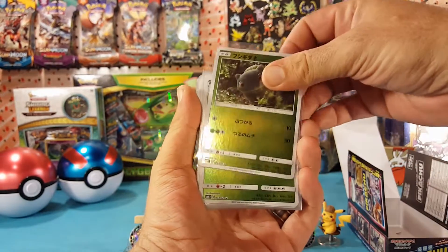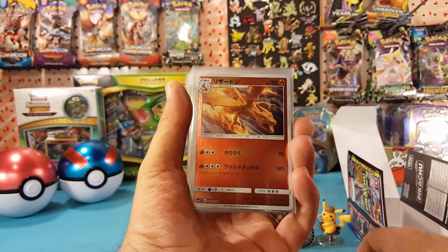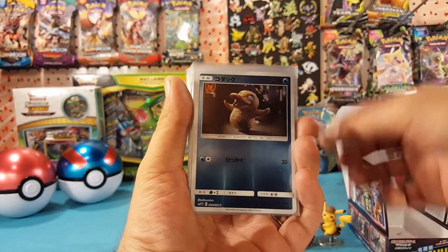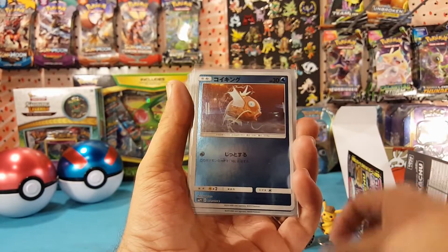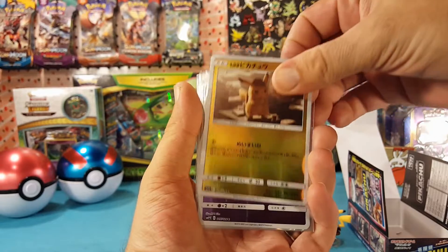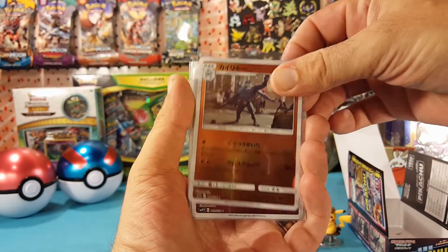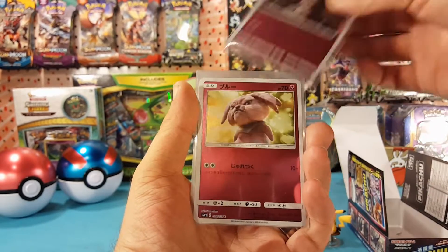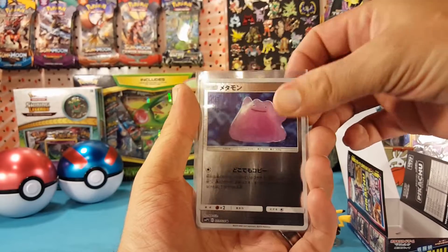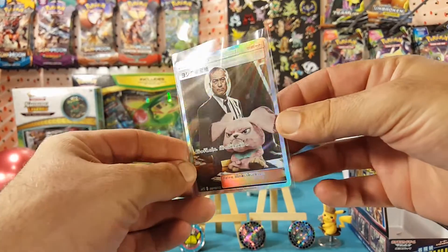So there are both the Bulbasaur, Ludicolo, Morlull, Charmander, Charizard, and the Charizard GX. Arcanine, Psyduck, and the other art of Psyduck. Magikarp, Greninja, Greninja GX. Detective Pikachu, Mr. Mime, Mewtwo, Mewtwo GX. Machamp, Jigglypuff, Snubbull, and the other art of Snubbull. Lickitung, Ditto, Slaking, and the Secret Rare Trainer Card — the only way you can get this Trainer Card.